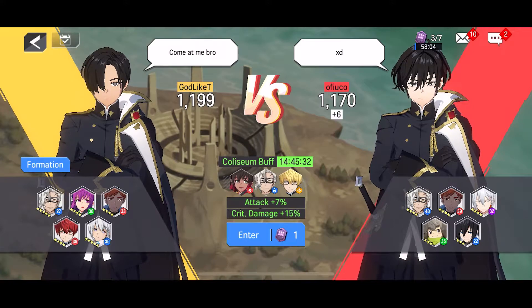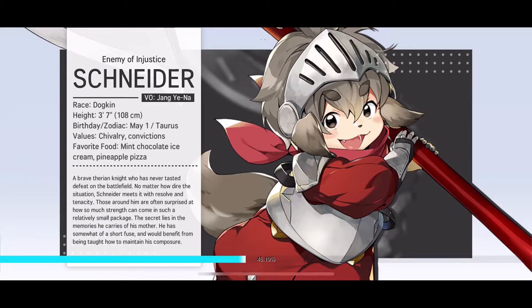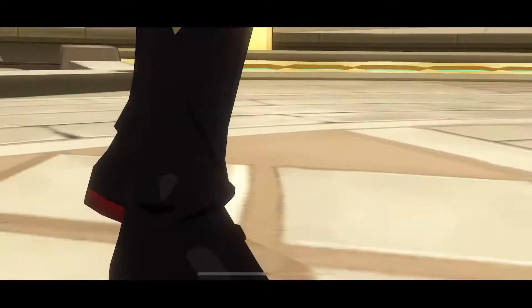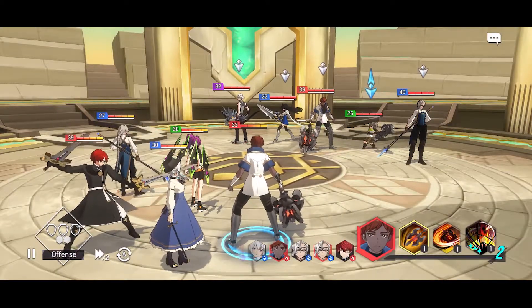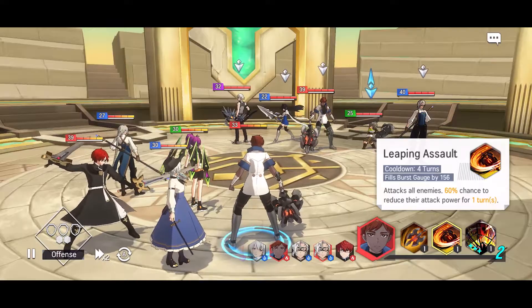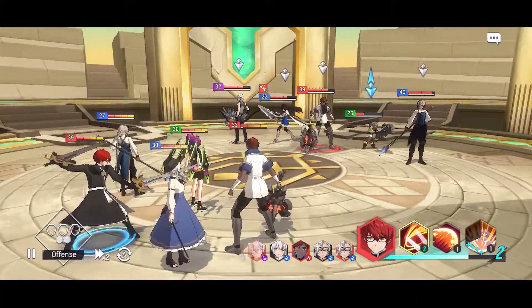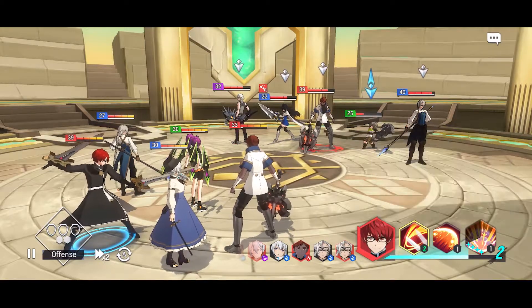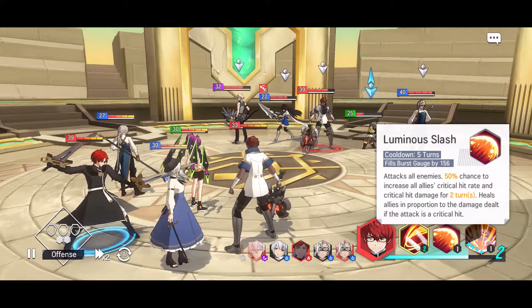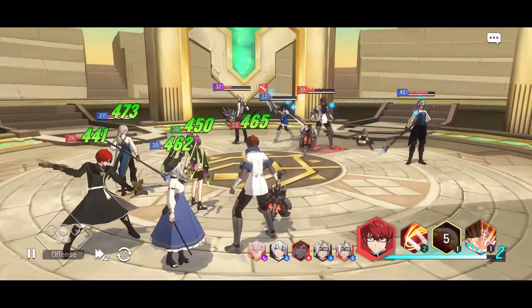Ooh, level 40 opponent — a little bit scary. Come on, please don't die before I get to show one of your skills. Let me use this skill to reduce attack power. Finally! I have options but I'm gonna use the second skill and let's see if we get any kind of crit. Okay, so one crit — not bad.